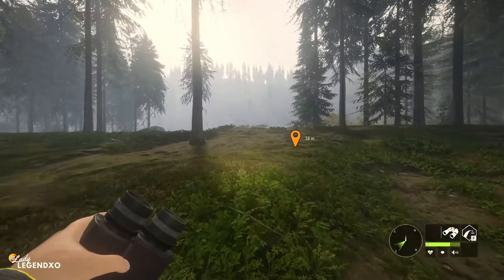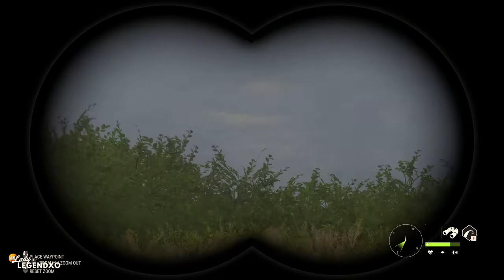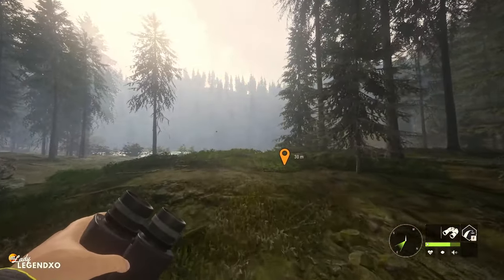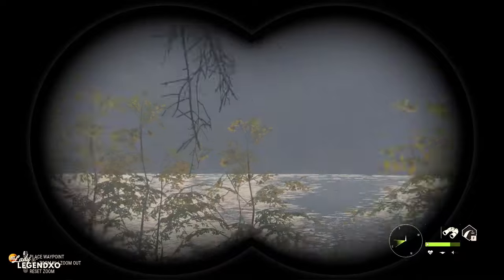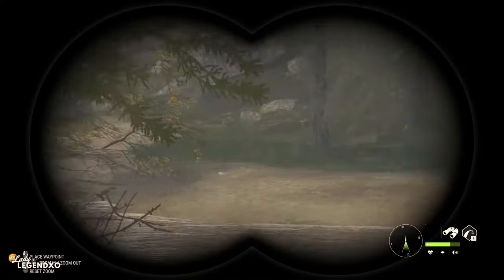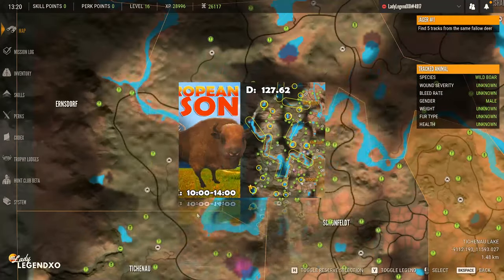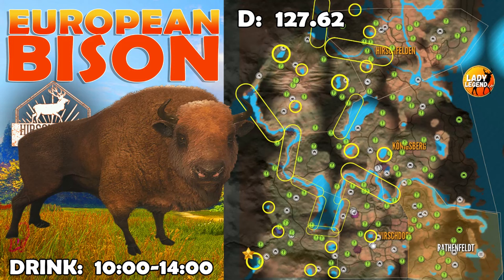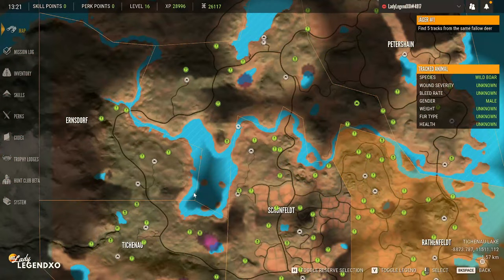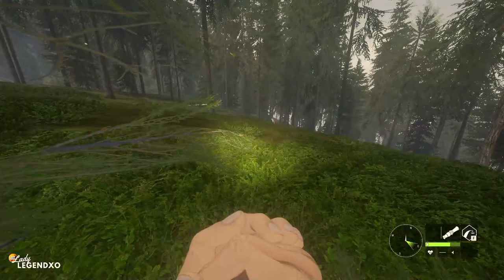Whenever you get a warning call from a red fox here in Hirschfelden, drop to the ground and start hammering on that jackrabbit caller, and you will have a red fox in front of you before you know it. They're just really amazing cash as a new player, and the more you kill, the higher the price will be. There are no Eurobison on either of these lakes — they're only on the left half. I'm going to run all the way around and work up to find a massive Eurobison.